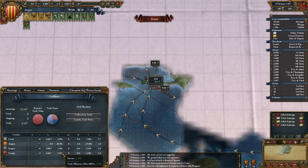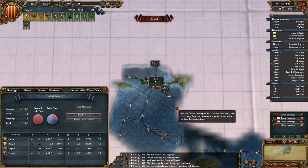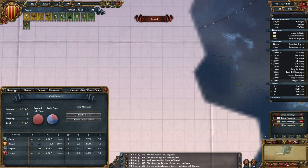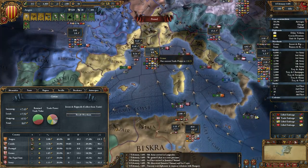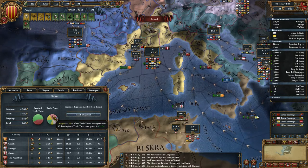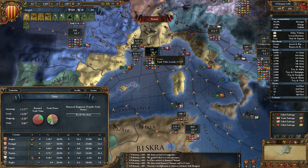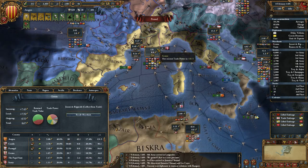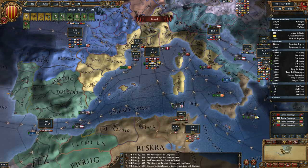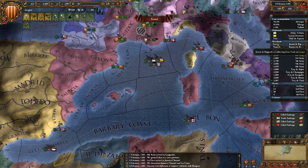Is it worth putting a merchant in here yet? Not sure. It's 2.1 income. Power influence is 25-28, approaching the right amount. I could actually have a merchant here — probably should take him out. So let's take my merchant out of Genoa.